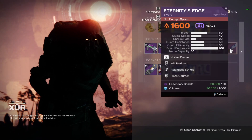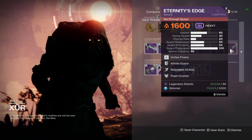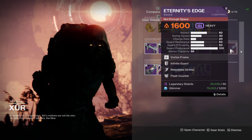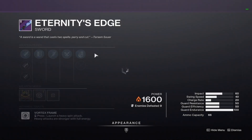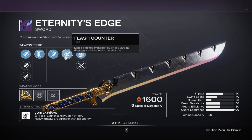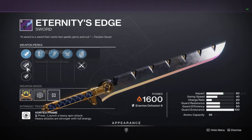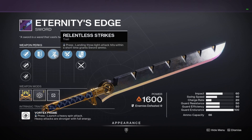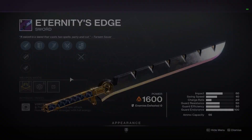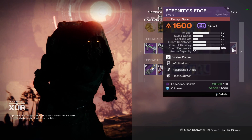And then we finally have the Class Specific Swords. I never recommend you guys pick these up, because you can go get the better versions — the craftable versions — from the Imperial Engram over at the Helm. I'm on Warlock, so we have Eternity's Edge with Relentless Strikes and Flash Counter. We also have Hungry Edge, Honed Edge, and Tempered Edge — probably run Honed Edge — then Infinite Guard and an Impact Masterwork. Overall, a pretty terrible sword. But if you want the better versions, go farm it at the Helm.